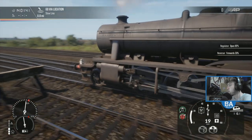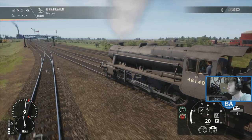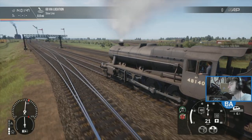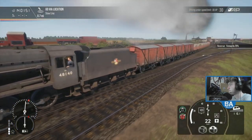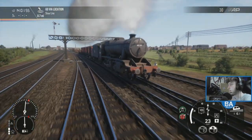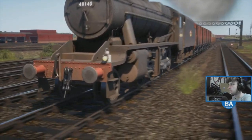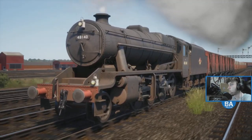Put that down gradually as we make our way along towards the slow line. This is the 8F - the technical name is the LMS Stanier 8F. That's what we're in.